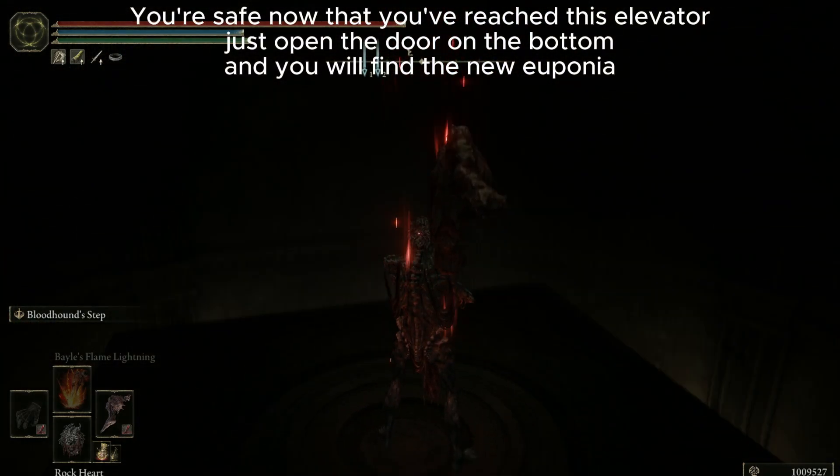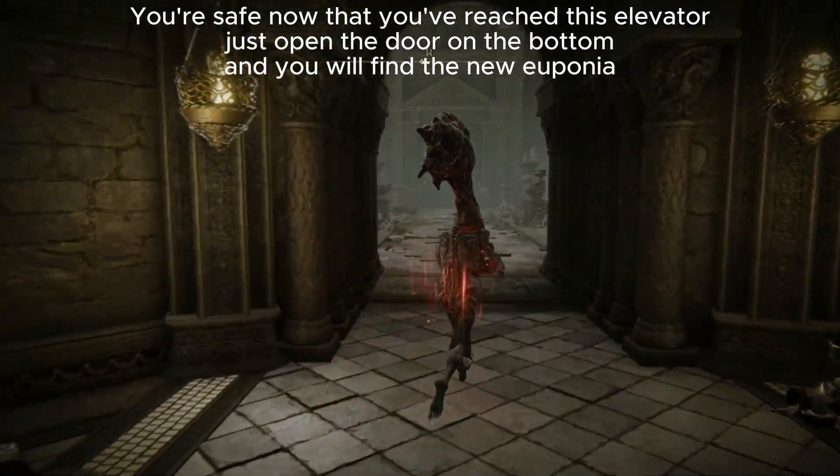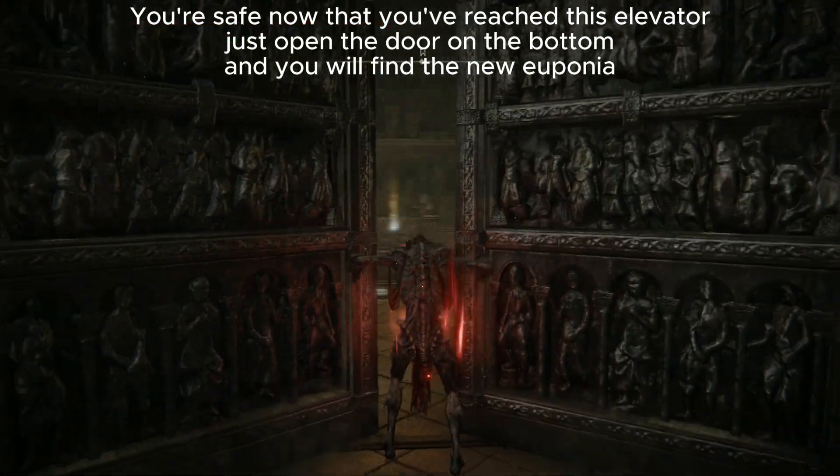Another elevator. Then when going down the other elevator, you're pretty safe right now. Open this door. And inside, there will be a chest, and you will find the new Euponia Twinblade.